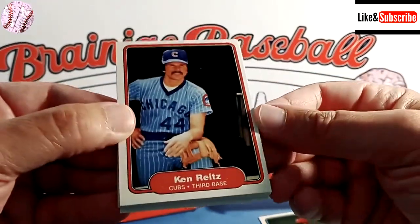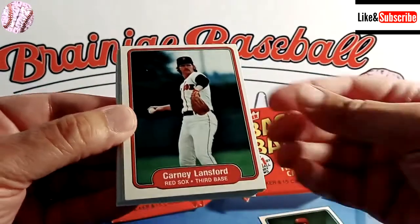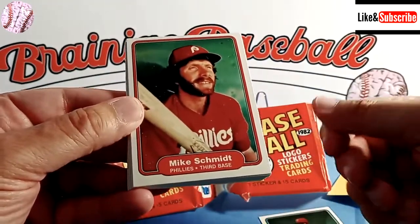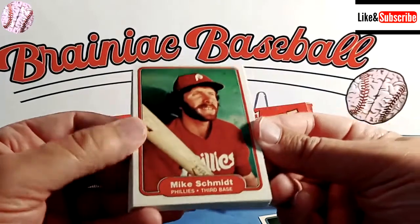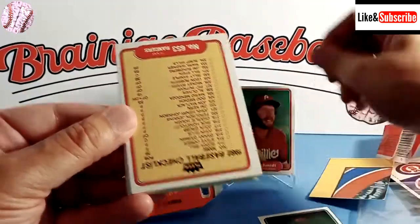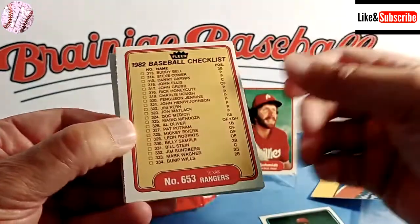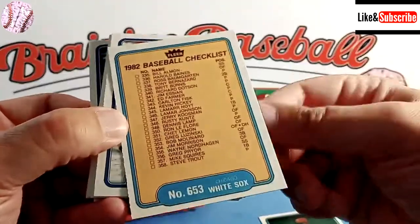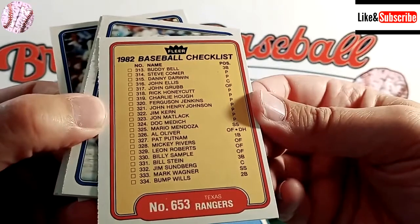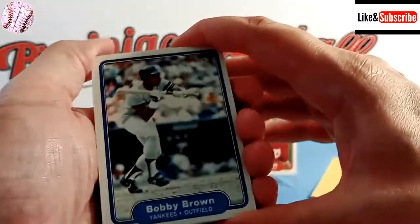We have Ken Reitz for the Cubs — passed away earlier this year, solid defensive third baseman, mostly for the Cardinals. Carney Lansford, coming off the year he won the batting title for the Red Sox during the 1981 season. Michael Jack Schmidt turned 72 years old yesterday — that's a Hall of Famer and our best card so far, along with the Reggie Jackson and Dave Winfield card. We also have a checklist card of the Rangers and White Sox. Mark Wagner, who's on my 1982 Detroit Tigers team, is on there. Then we have Bobby Brown.